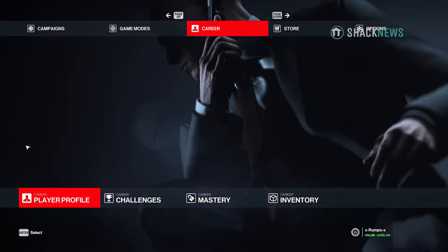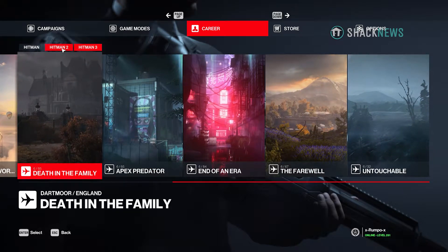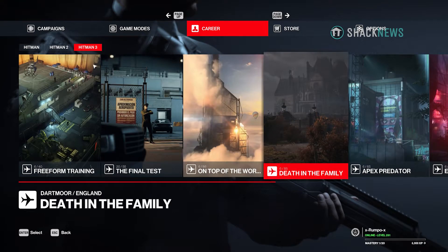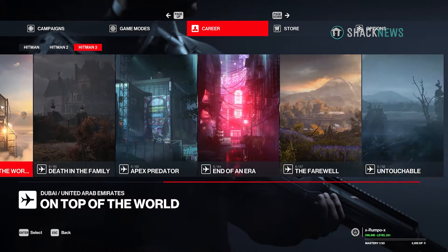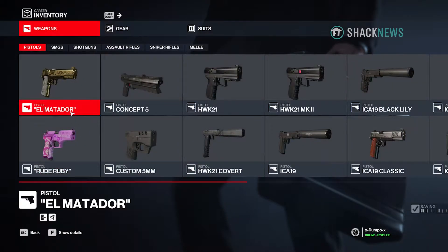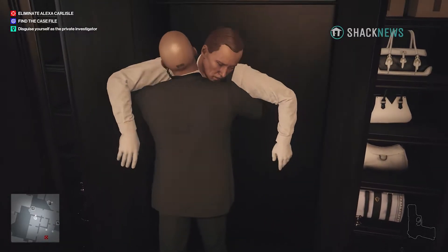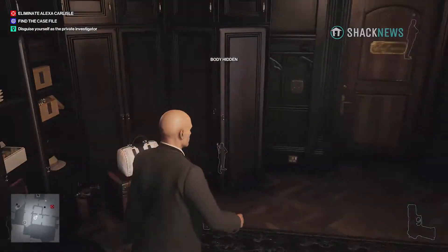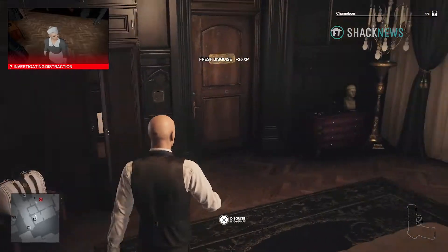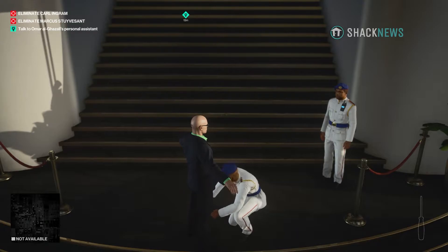Once I'd worked my way through each mission to complete the Hitman 3 story — a task that players can expect to take less than 10 hours — I returned to each location to finish mission stories, challenges, and mastery levels for weapon and gear unlocks. This is where the game opens up and really begins to shine, which is true of Hitman 2016 and Hitman 2 as well. Nothing beats playing through each of the opportunities and spending time mastering each level to create new ways to kill each target, or finding a disguise that lets Agent 47 walk around like he owns the place.